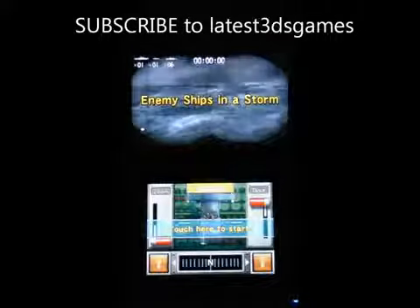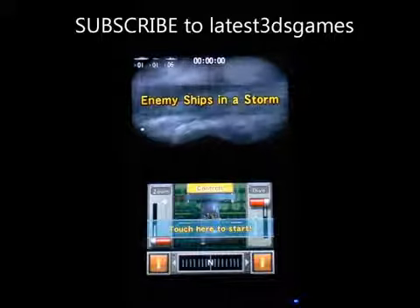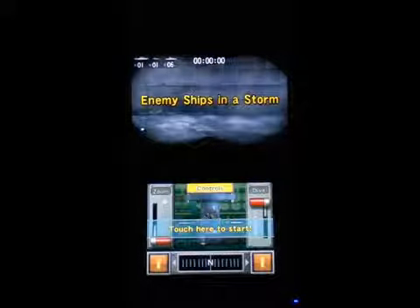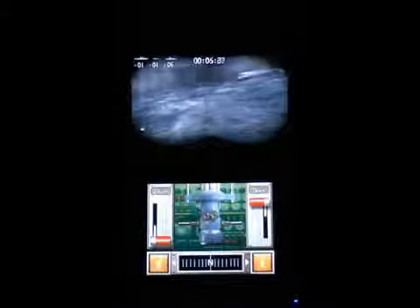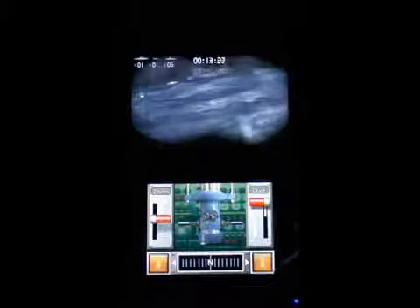We'll go enemy ships in a storm. It's got a best time there, and again it's pretty effective in 3D. Touch here to start and you go — so you can dive under the water, zoom in, and try and take out some ships, which I completely missed there.